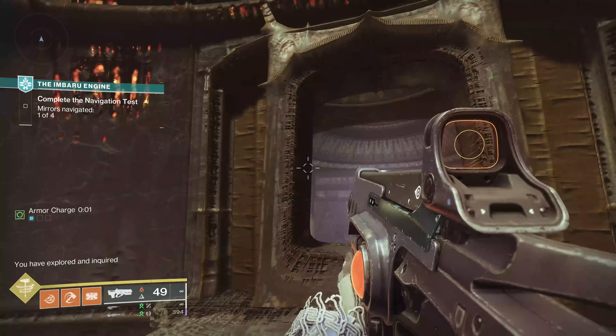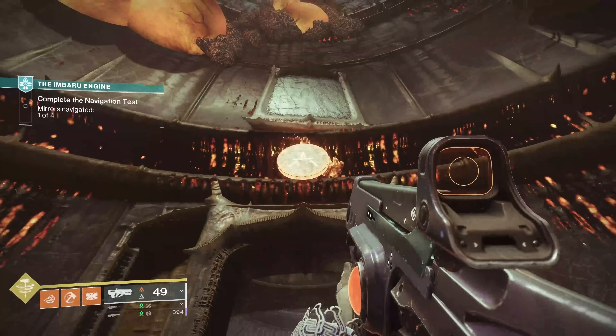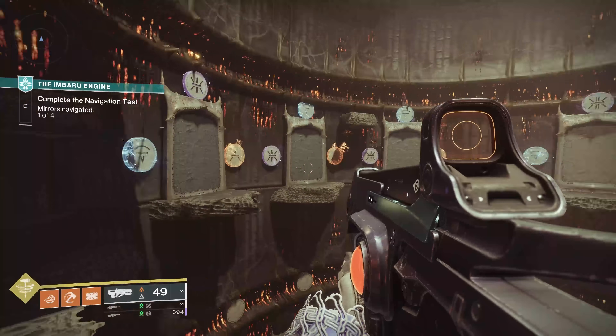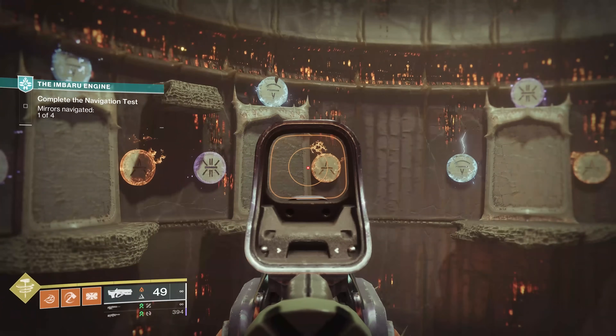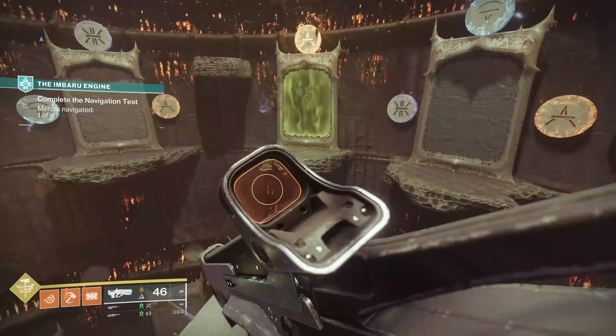The second one's going to be solar. The easiest thing to do: look at your door. Solar on top — the only one that has solar on top is the fifth door. Hit that one and the portal will open.